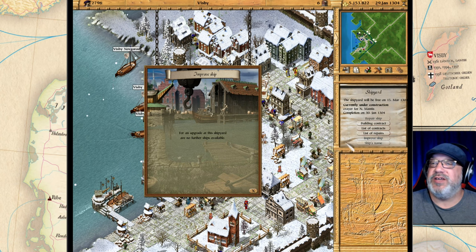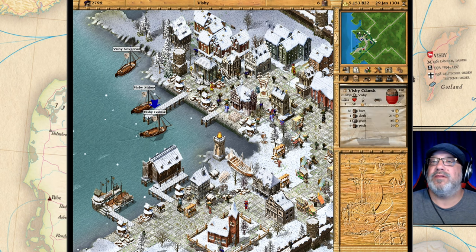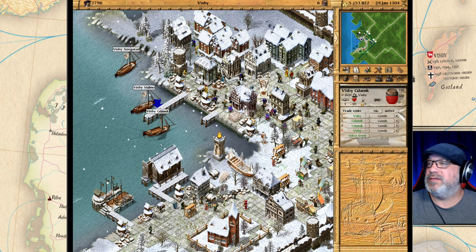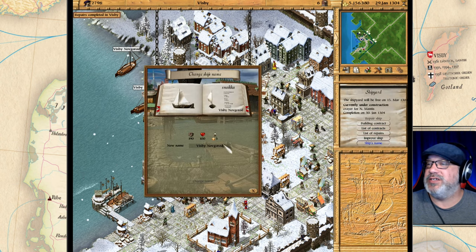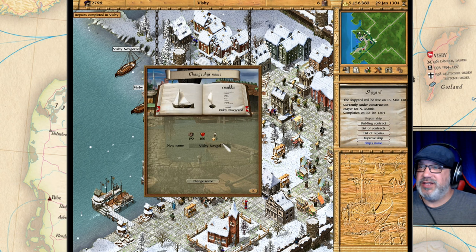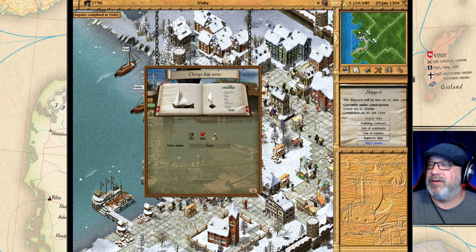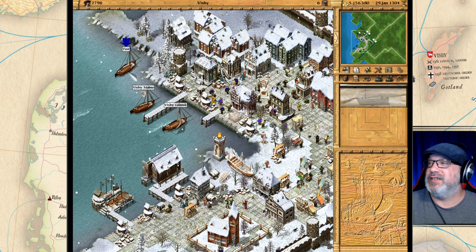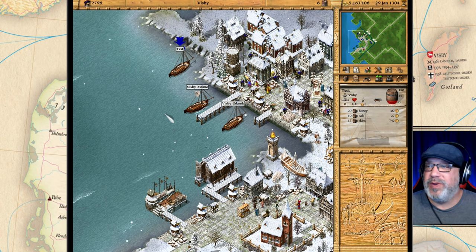The last thing we can do in the shipyard is change a ship's name. Let me pull one in — we can change the ship's name right here. Let's change this one to 'Test,' and now 'Test' is right there. That is how you build a ship.